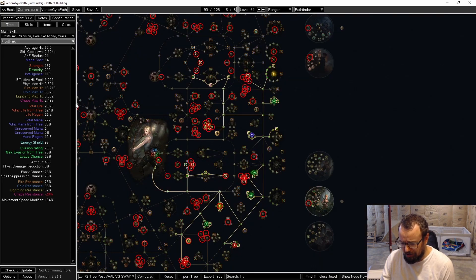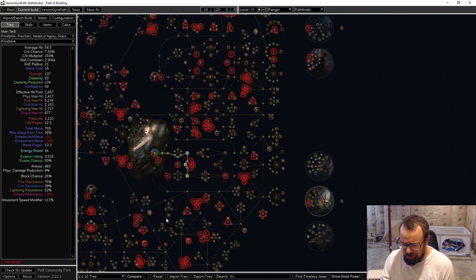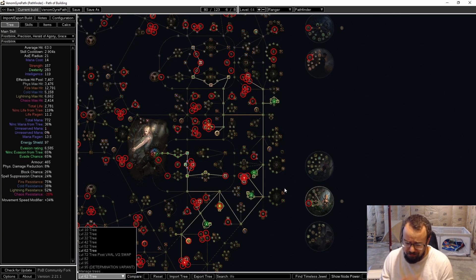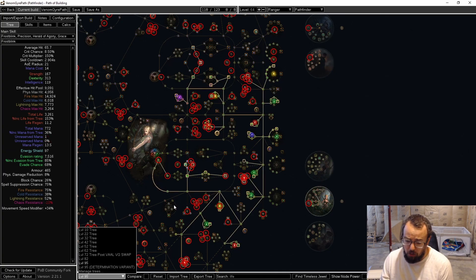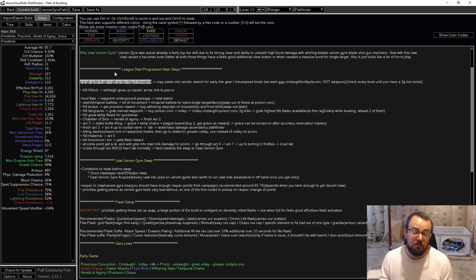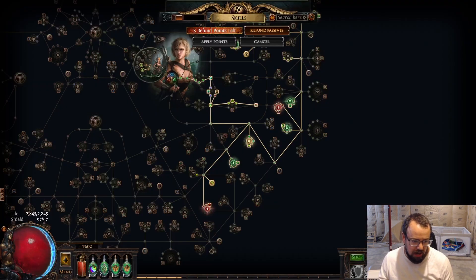I put together a set of leveling trees to give you an idea of when we get passives. I also have ascendancy point changes showing which labs to do and at what levels. My goal with the notes section is to keep everything straightforward. I even looked up how to do a vendor recipe for early movement speed boots and three green sockets — this is very important for this character to operate. We need a three-green-socket helmet, body armor, gloves, boots, or shield — any of those we can find.